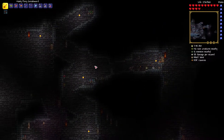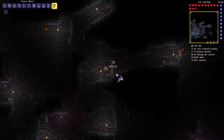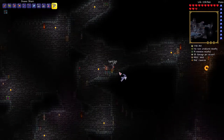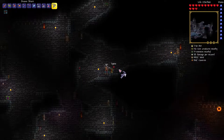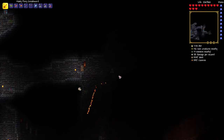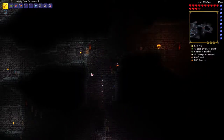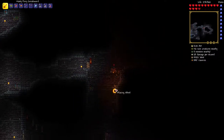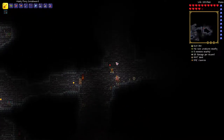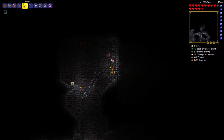Golden key! The only bosses we've got left right now are the queen bee and the wall of flesh - and the wall of flesh is hard mode. And I try to explore as much as I can here. Open it up on the map - you can see how the dungeon's laid out. And that's not all of it yet, cause I still got it all the way down here. Usually the dungeon will go as far as the lava lair or close to hell sometimes.